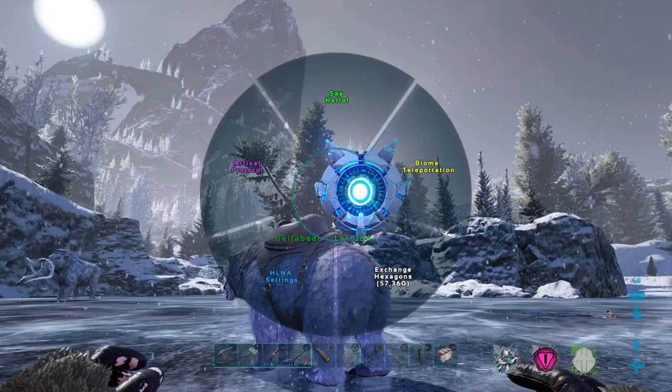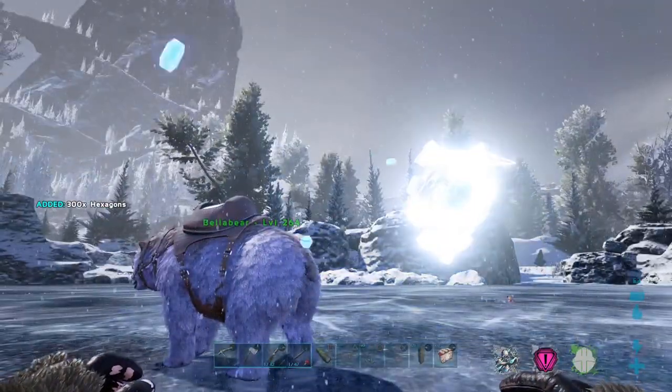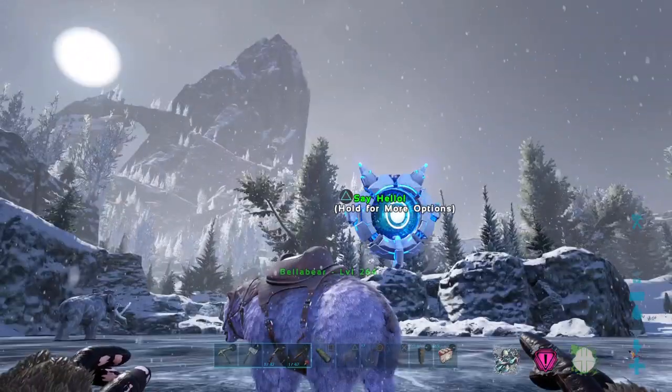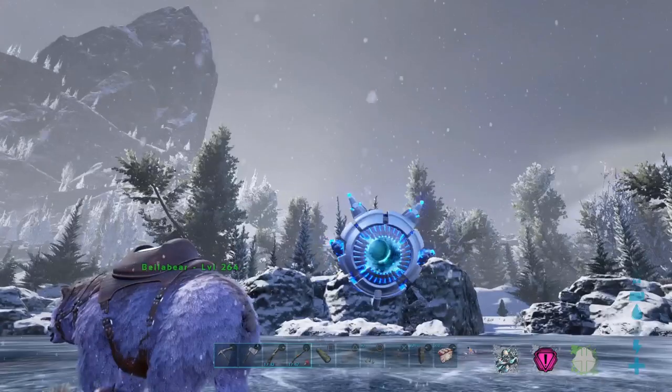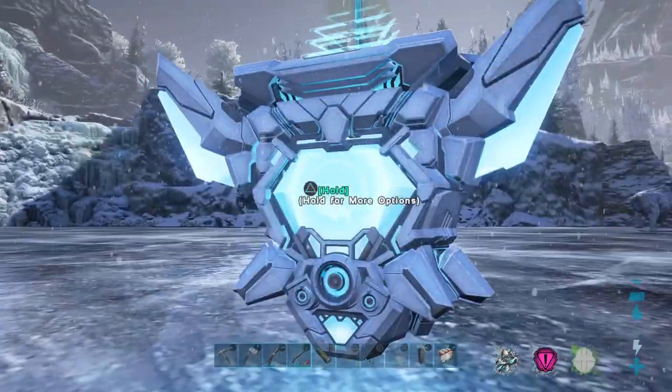One little bonus thing that you guys may not know about: if you say hello to your little robot, she'll give you 300 hexagons. And you can do that periodically — every so often. You can't spam it, but you can do it every so often for a little bonus hexagons.